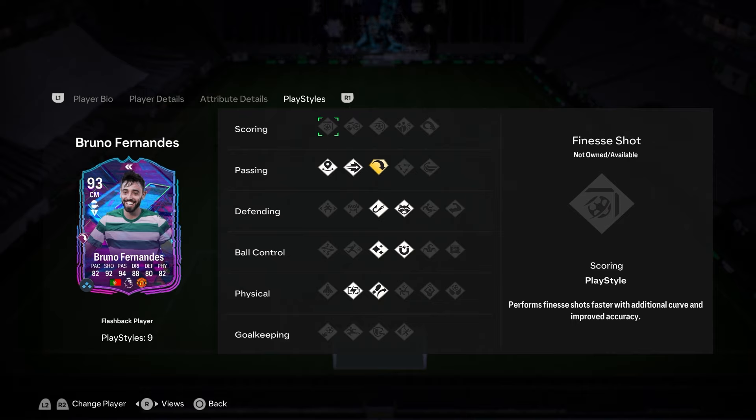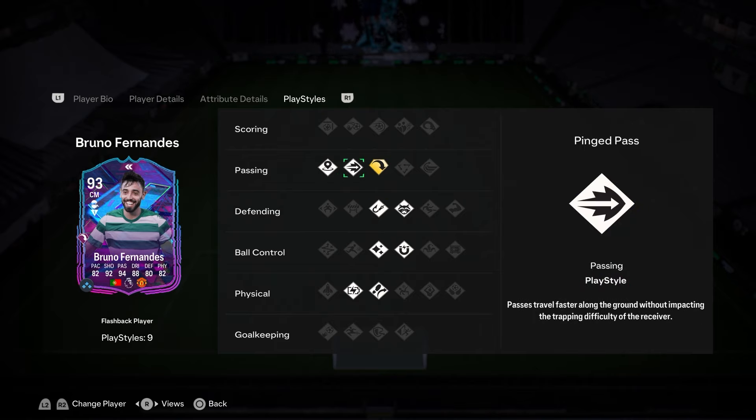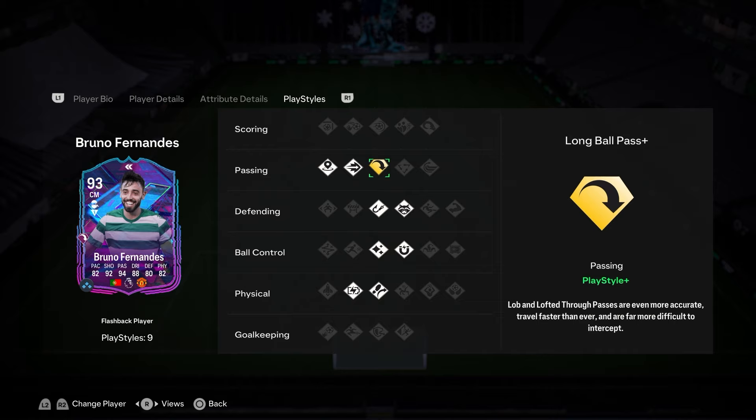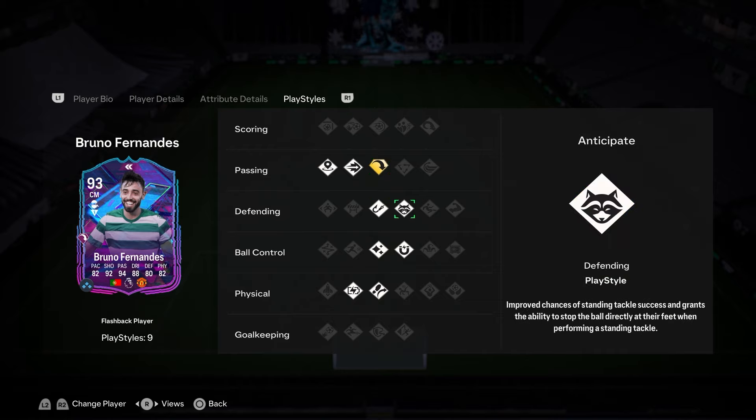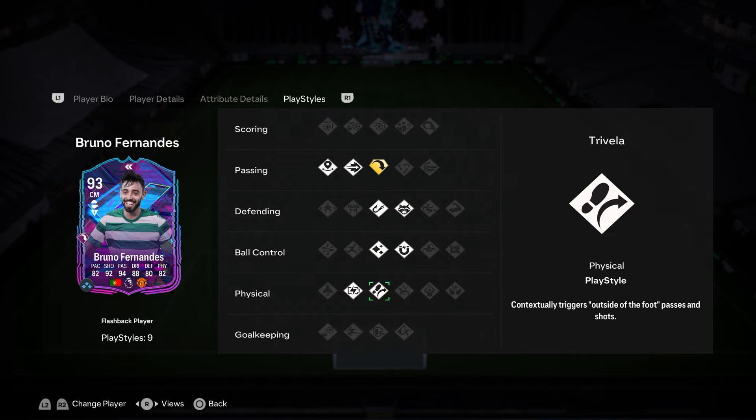Honestly, the play styles are what made me want to do this SBC, because this is not a cheap SBC — it's going to cost you around seven hundred to eight hundred thousand coins depending on how much fodder you have in your club. But look at his play styles: he's got nine of them. He's got Incisive Pass, Ping Pass, Long Ball Pass Plus, Intercept, Anticipate — so two good defending ones — plus Flair, First Touch, Relentless, and Trivela.